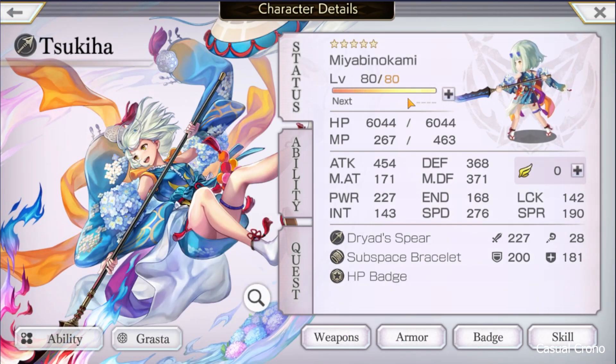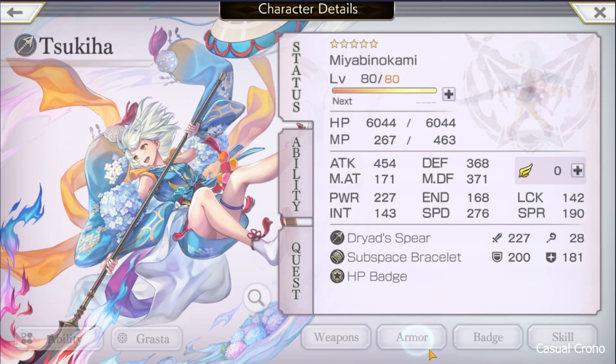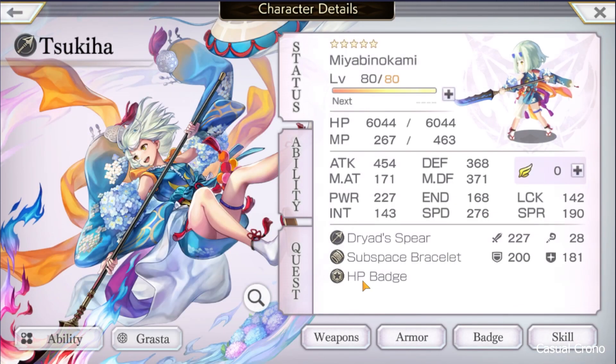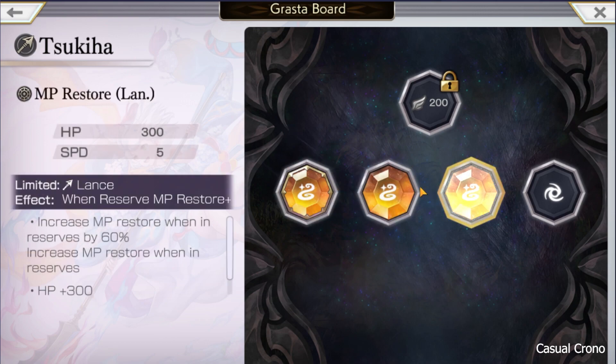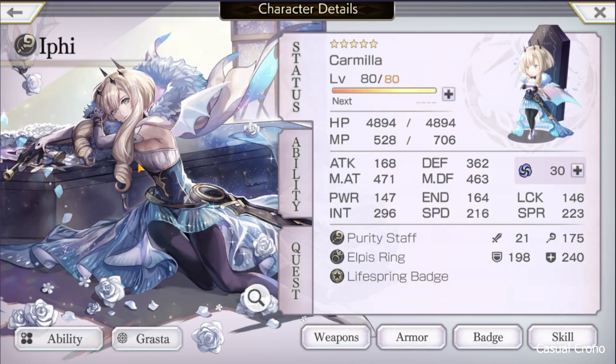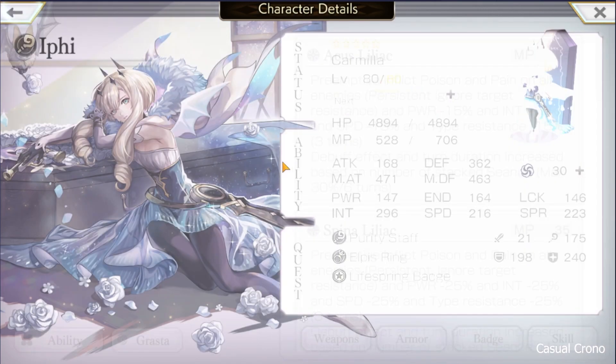Tsukia was more defensively minded. I gave her a lot of extra health for Minalka's beginning turn health sap. She had the Dryad Spear, mainly just for lack of a better weapon. She has the Subspace Bracelet, which gives health, and she has an HP badge — just a 500 one. Her Grasta also give health: MP consumption with the health ore, HP restore with a health ore, and MP restore with an HP ore. So that gave her a grand total of 6,000 health.